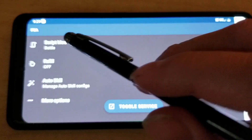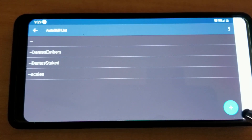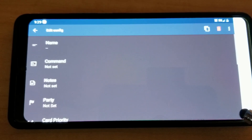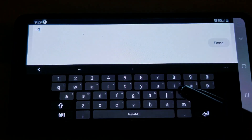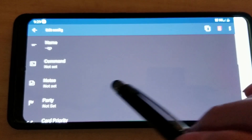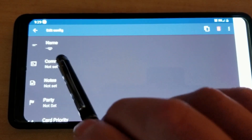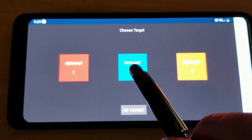Make sure the script mode is in battle, then we're gonna click right here. I'm gonna make a new one and name it QP. Then we're gonna go to command set right here.